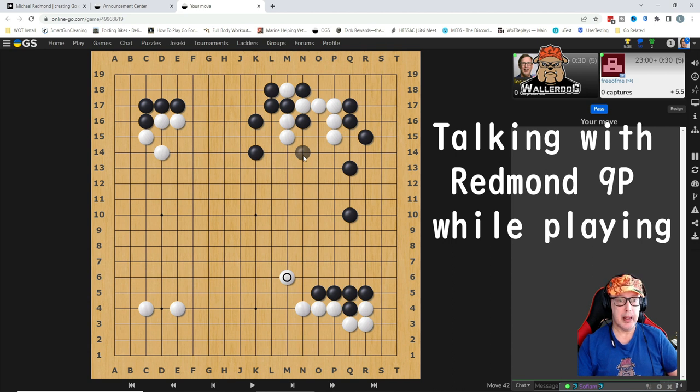The other option of course is to do a peep — maybe that's the safer way. But if I do a peep, then I have to extend that stone one more time, because I don't want him to make an eye. He goes there, I go here — well, then he's got to attempt to kill. I go here, he goes there, I go here. There, here, here he goes there, I go there, there he goes there.